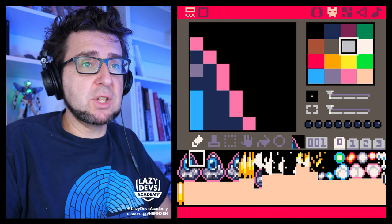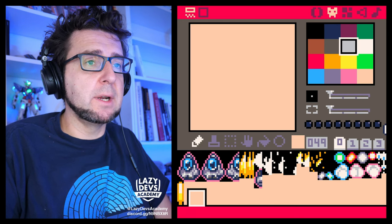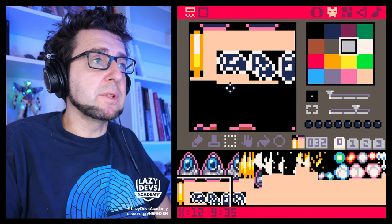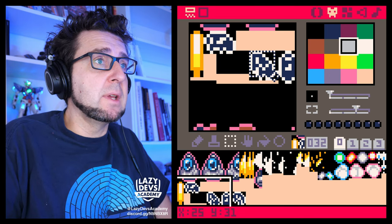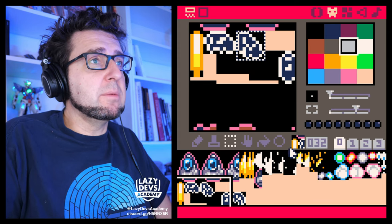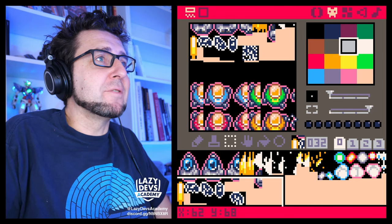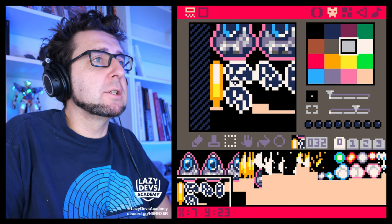As before, I will provide all of the sprites in the description down below where you can check out the code before and after an episode. There's going to be a folder with assets and individual PNGs. As you may have seen, one of the pickups is a cow pickup. I'm going to see if I can squeeze this in here somehow. The problem with a cow pickup — you will immediately see — is that we're being a little bit inefficient. It does not fit in here.